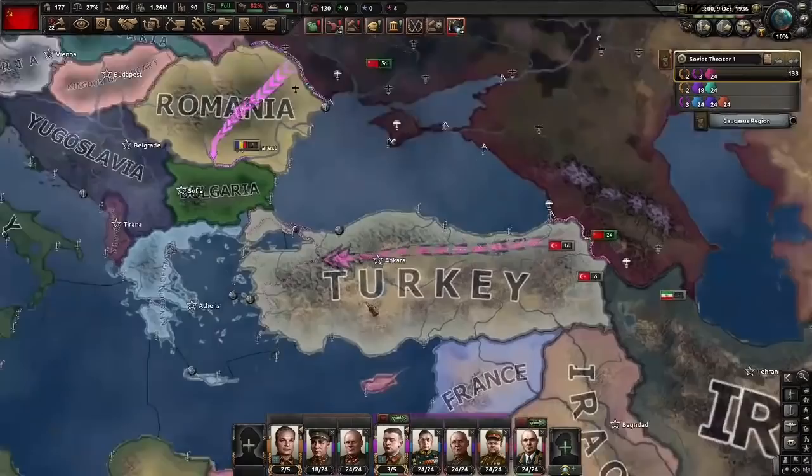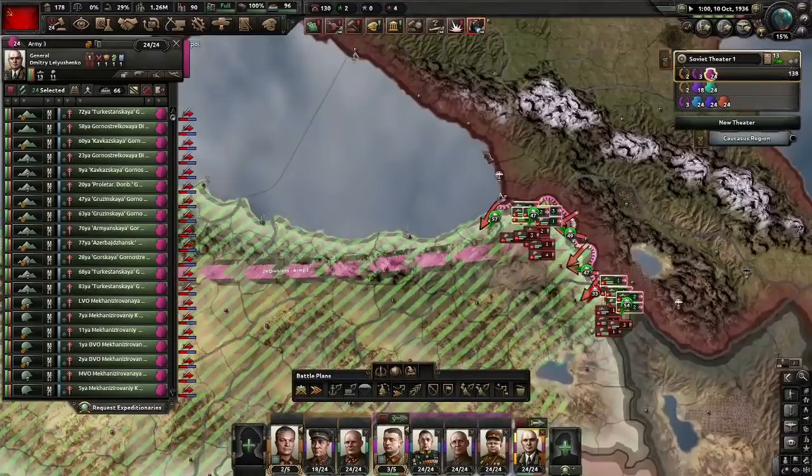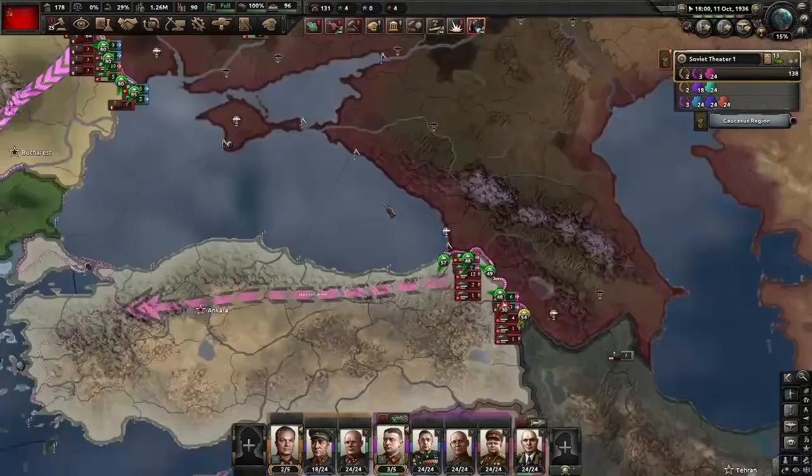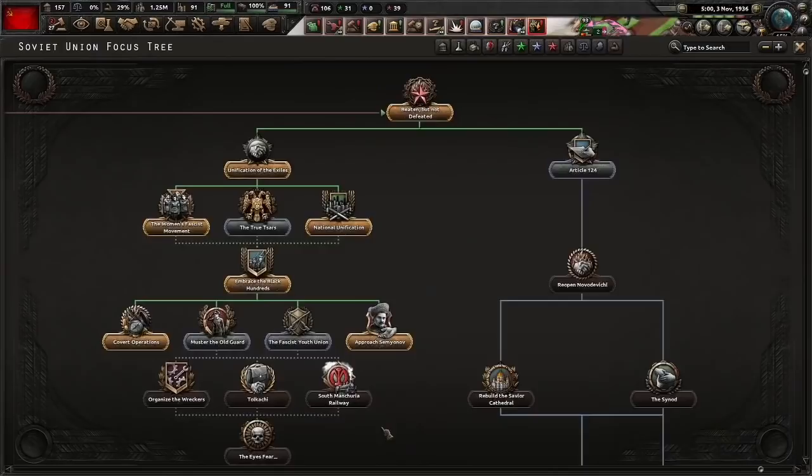We're just going to run both of these countries down — they won't be able to stop us for too long. We're very strong. Declare on Turkey; the guarantee pulls in Romania. Something I've said a few times but needs reiteration: if you want to stop your attack and let Turkey re-entrench to grind more traits, you can do that. We're going to be going for things like Professional Officer Corps and so on once we have the XP. At minimum we need 5 experience. We really don't need to do things like the old guard or youth unions, but if you want, be my guest.